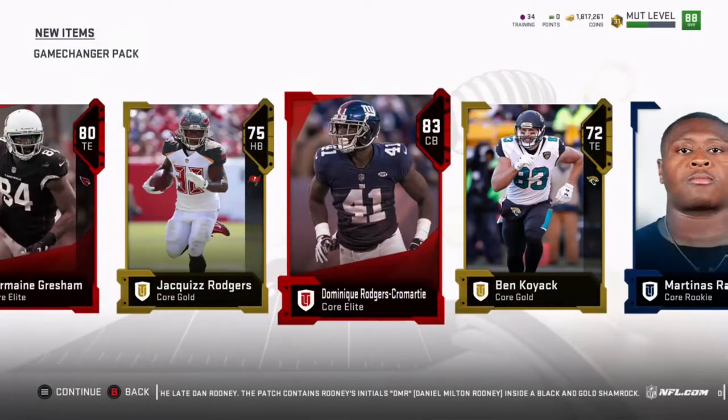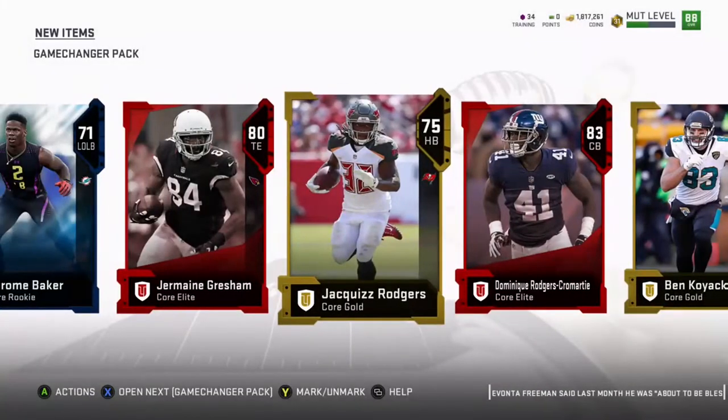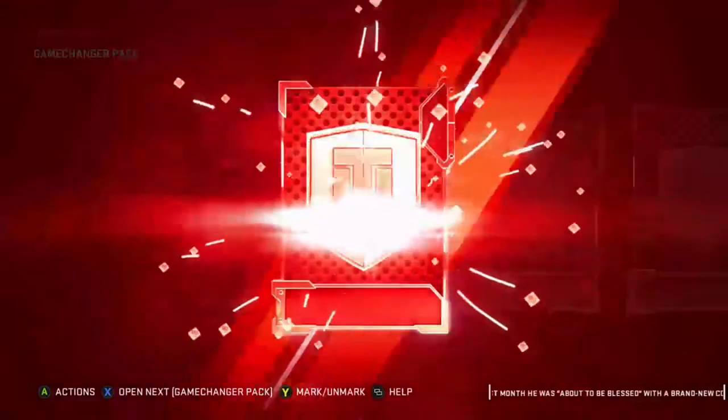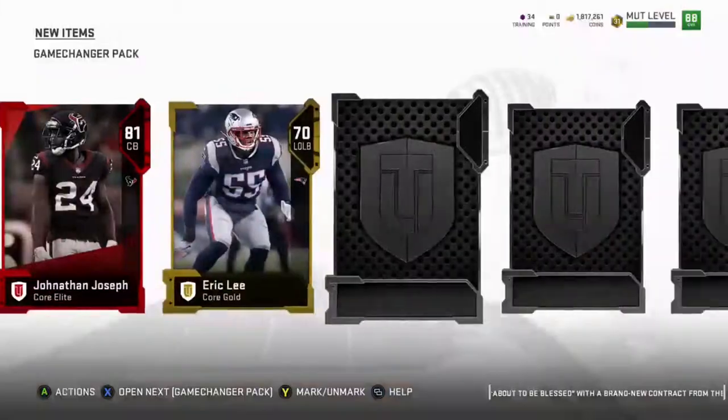We open up with Brian Hale, another elite card Jermaine Gresham, and then we get Dominique Rogers-Cromartie — 83 overall, 86 speed, 84 acceleration, 85 agility, 88 jumping, 83 play recognition, 82 man coverage, 78 zone coverage, and 81 press. Dominique Rogers-Cromartie is one of those speedy cornerbacks and he's also tall, but his overall this year is kind of low. He'll probably get a better card later.